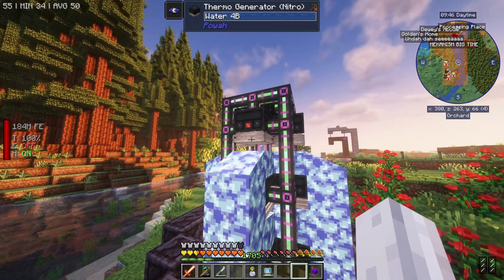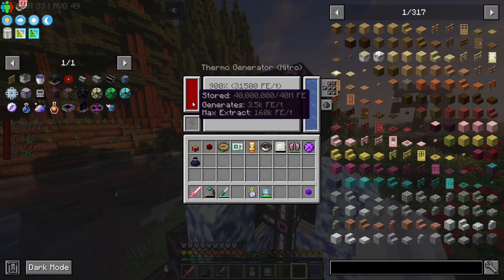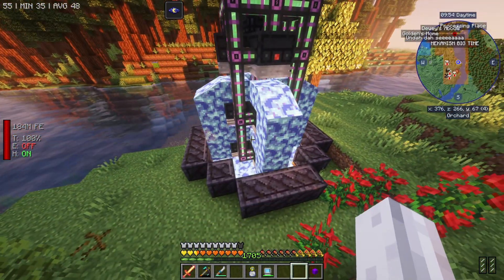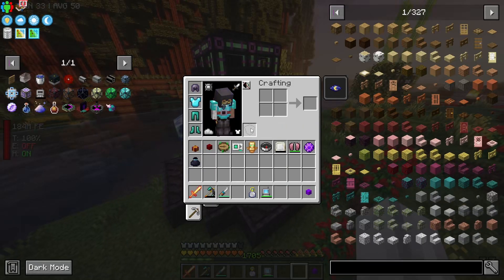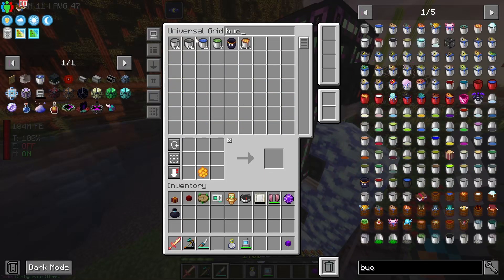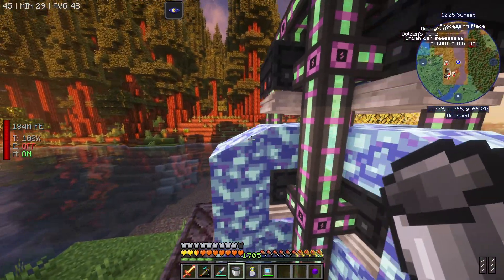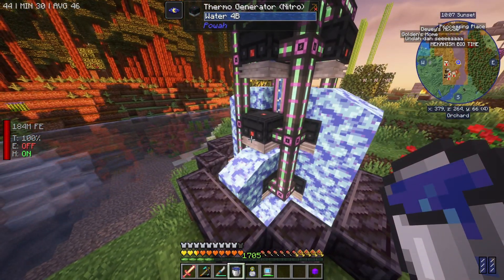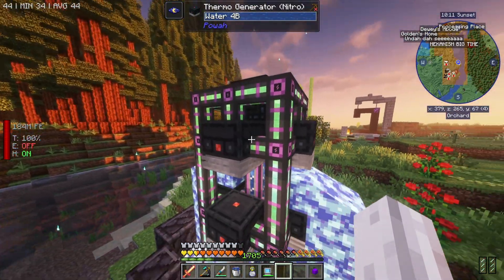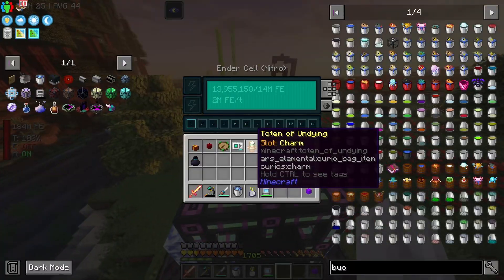So we set up this guy. He looks pretty gnarly. It has thermo generators with soul lava beneath them, and it is generating 900% of its normal generation. That's getting us 31,000 forge energy per tick per block, and I believe we've got 12 of these. It was mentioned in the comments that I should be able to place them to the side. We tried something and it didn't work, so it must have to go underneath. He still says 900% — that's not really helping my claim to fame here.